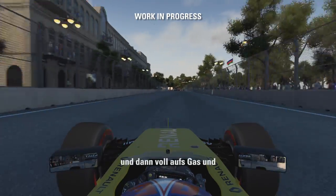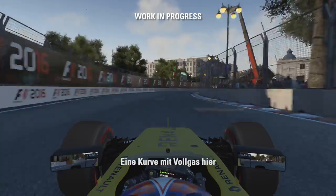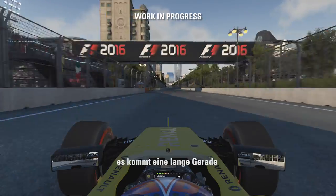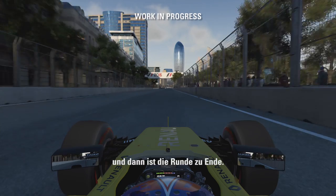And then hard on the gas. Now we've got a couple more to watch out for — a flat-out kink here, and then a last flat-out kink that's going to catch our attention. Get on the DRS, the long straight again, and complete the lap.